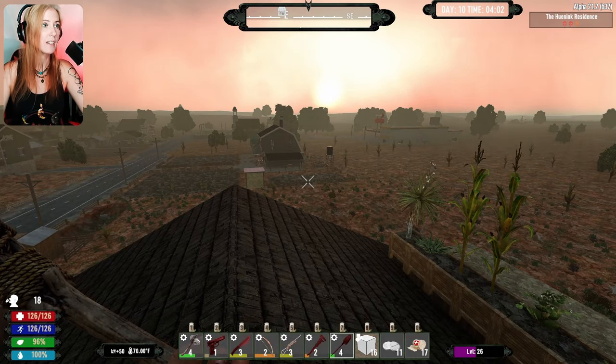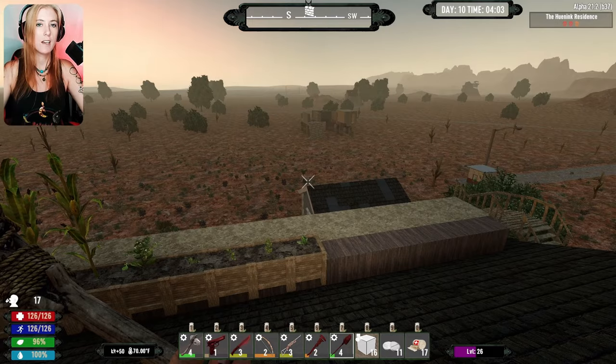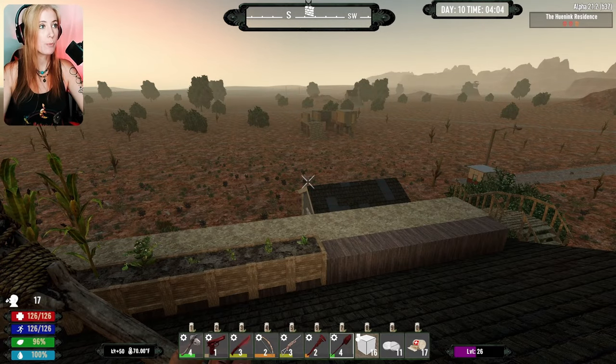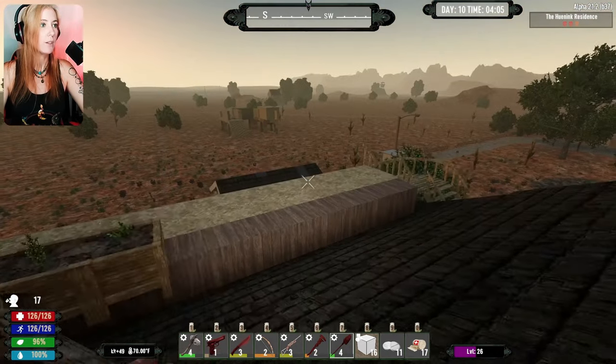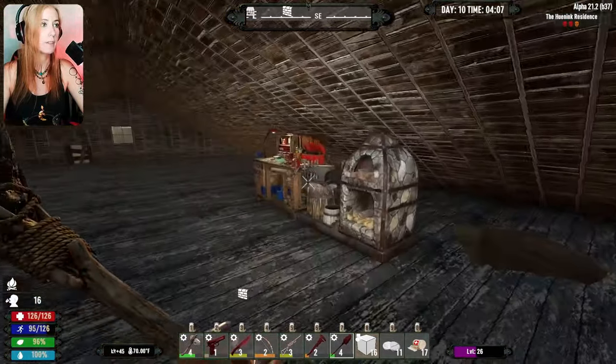Hello everybody, welcome back to 7 Days to Die. We are in the Prepocalypse mod and we are on day 10. That means we are playing Urban Prepper. Today we've got some serious stuff and things we need to go do — namely, go to another town and see what's up.